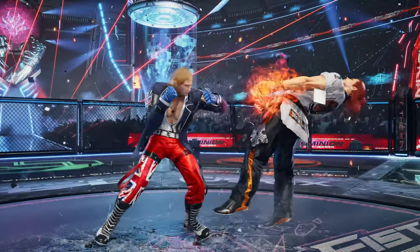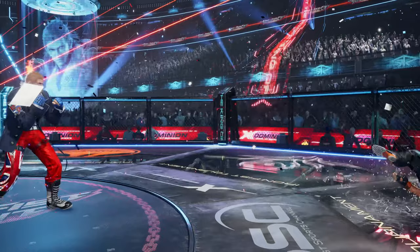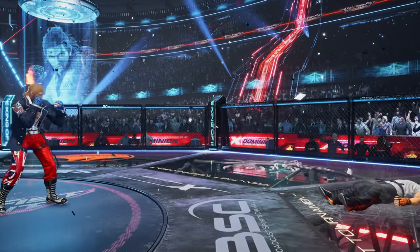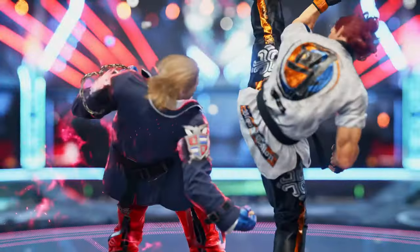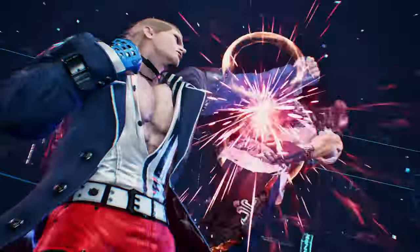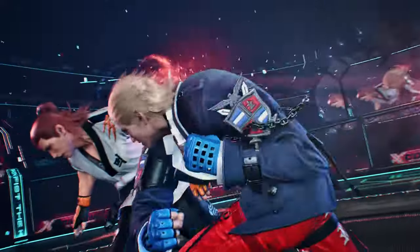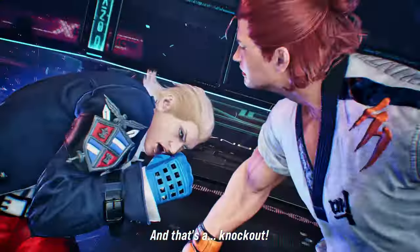Steve finishes the combo with a back 1, flicker 1, out 2 ender — notice how Harong's not carried, but instead is hit towards the ground. And finally, we see a full crouch down 4-2 launch into Rage Art. Steve follows up with a Hajime no Ippo Dempsey roll style attack, ending with a massive uppercut knockaway.